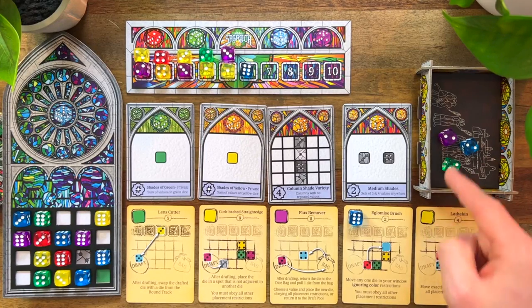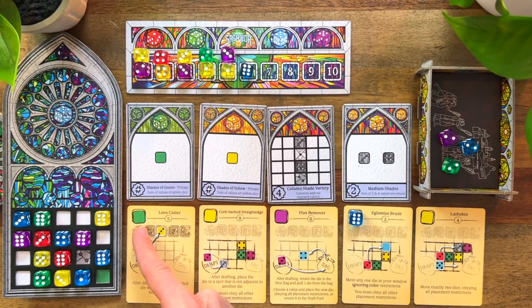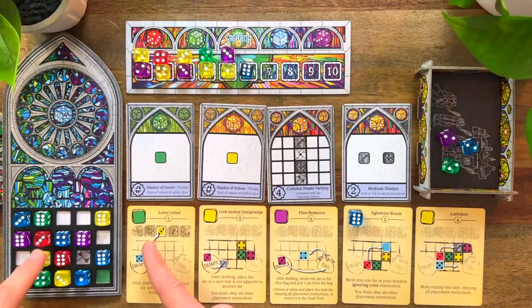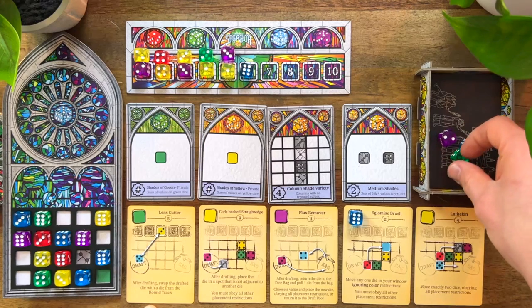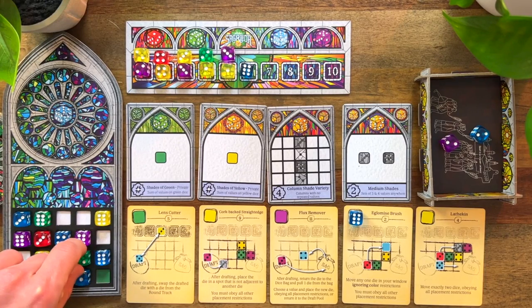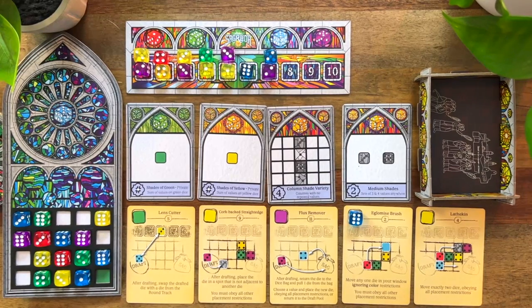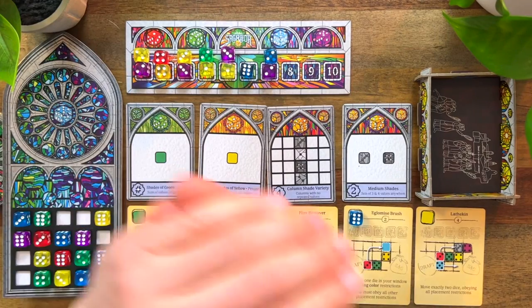I've got three twos to work with. This might be a good time to do some swapping, but putting a green two on the tool seems like a waste of a low die, even though it would let me get a four onto my board. A green two actually fits perfectly right here — that's the tighter constraint spot — so boop, there you go. I think I can put two twos there too. A lot of tools unused, but honestly this is going surprisingly smooth. These dice on the round track are starting to add up though.